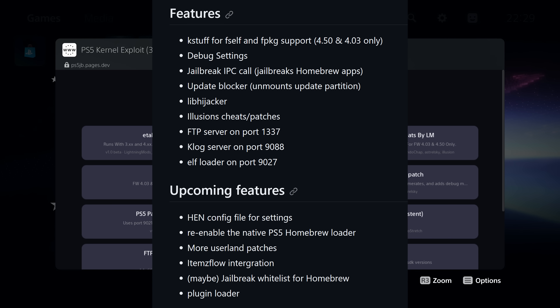If you're planning on running homebrew apps — like when the homebrew store comes out for the PS5 or Items Flow — then you're going to want to use the one without cheats so that it will function properly. And if you want to access Illusion's cheats and patches then you would run the one with cheats. But if you use the one with cheats then you don't want to be using homebrew apps like the homebrew store or Items Flow because it will cause problems.